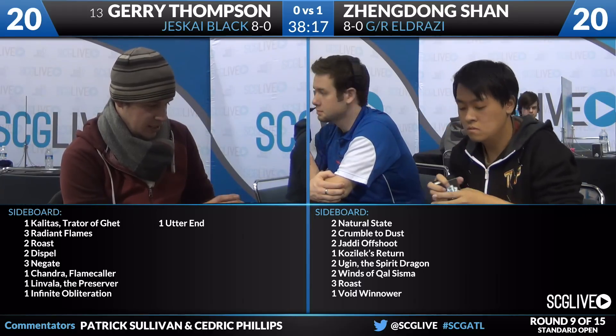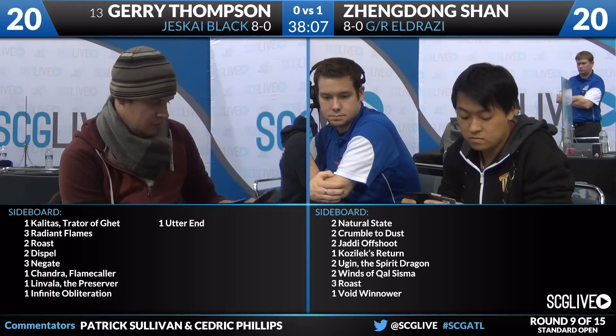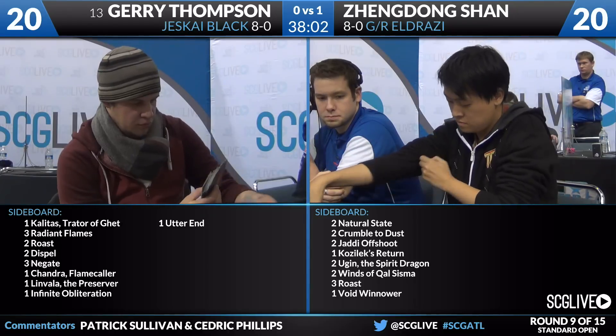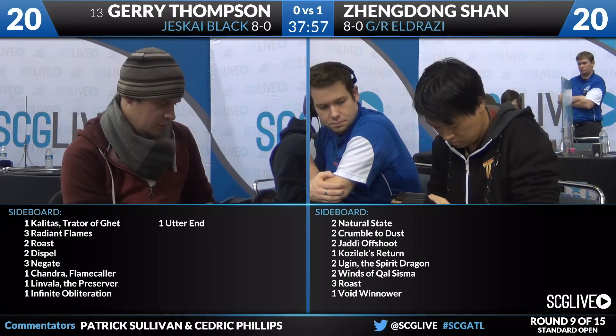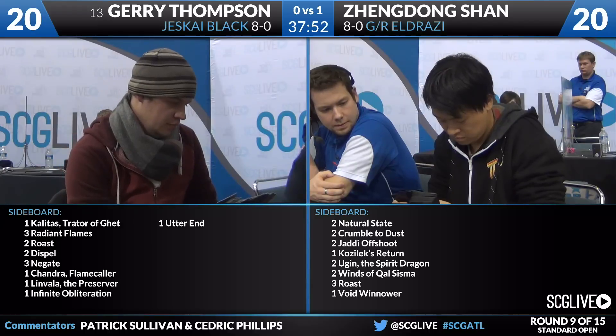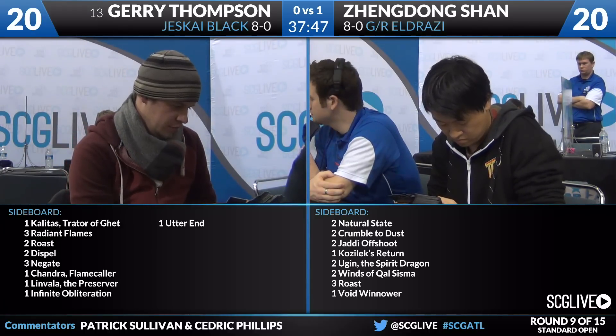The other side of things — for the Green-Red Eldrazi deck: 2 Natural State, 2 Crumble to Dust, 2 Jaddi Offshoot, a Kozilek's Return, 2 Ugin the Spirit Dragon, 2 Winds of Qal Sisma, 3 Roast, and a Void Winnower. I would want the extra copy of Kozilek's Return here after seeing Thompson's creature base of Jace and Monastery Mentor. The Ugins are okay but Thompson's deck is pretty permanent-light, so it's probably not the top-end threat you want.